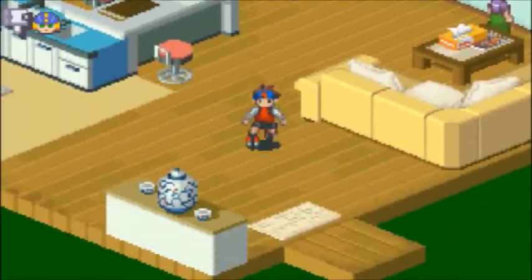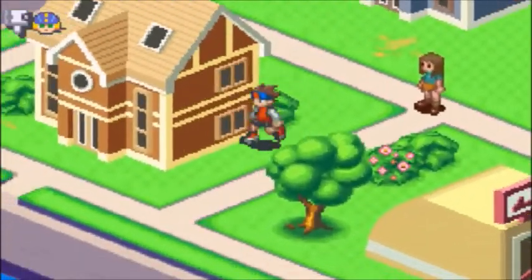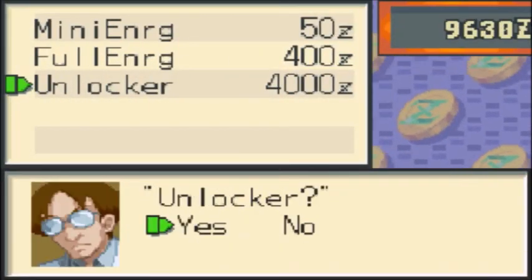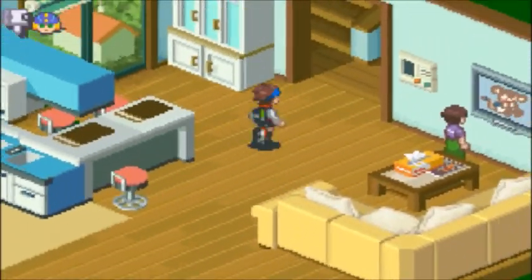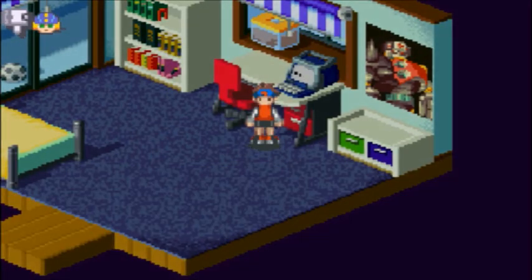Our goal right now is to go see Dad in his lab in Central. But first, I want to buy a couple unlockers and I want to go back to Yum Land. So I will fast forward this part so you guys don't have to deal with me taking forever to get over to Yum Land.